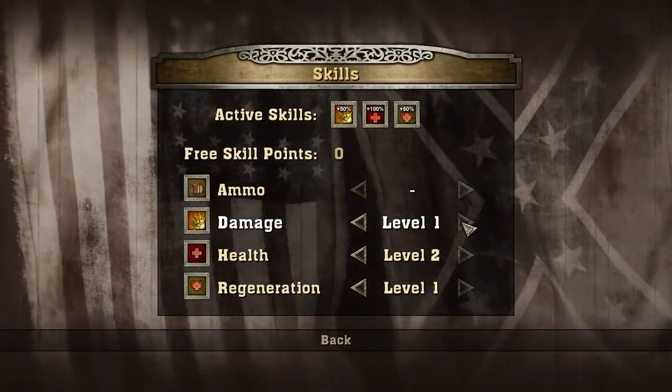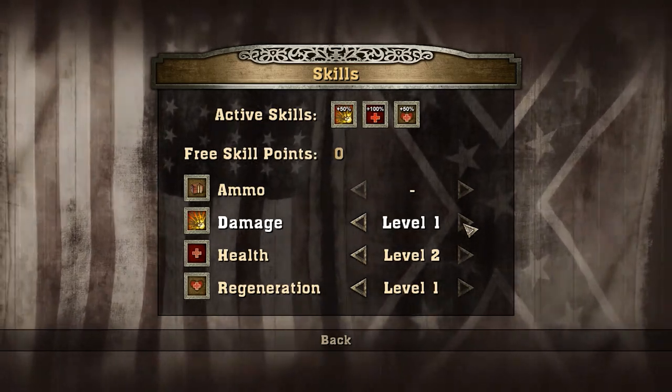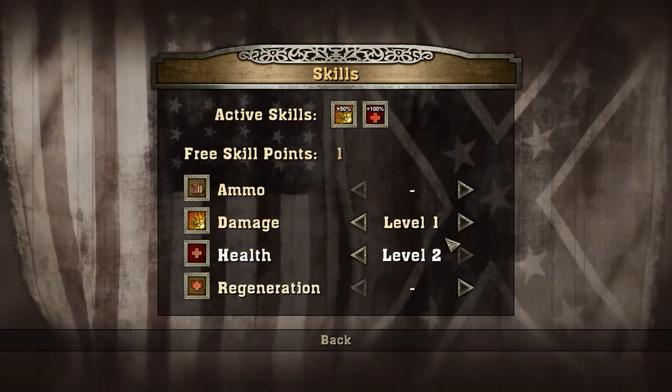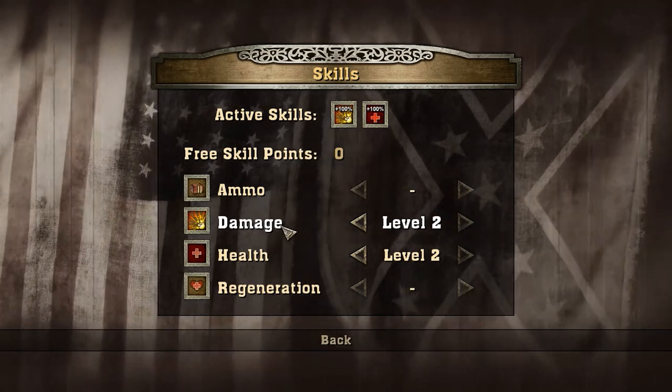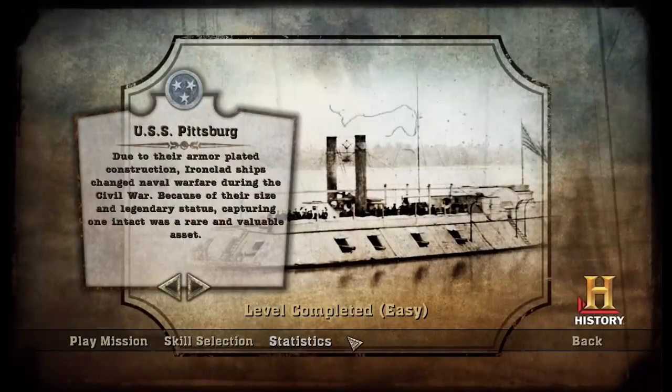Well, hey folks, welcome back. Coming in on level 6 of Civil War Secret Missions by the History Channel, the USS Pittsburgh. I just realized that I kept saying that I had double damage, and now that I look at it, I see that I didn't. I only had 50% damage, so I'm gonna try something here.